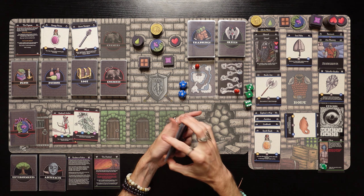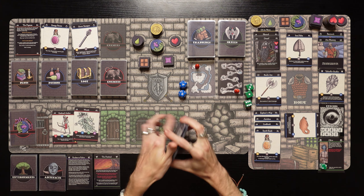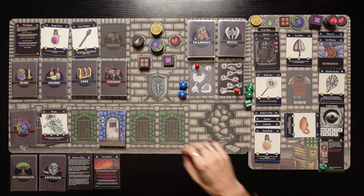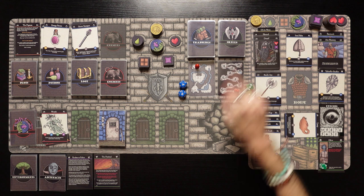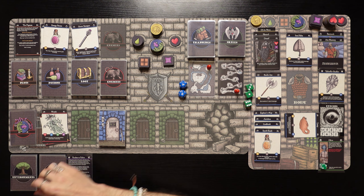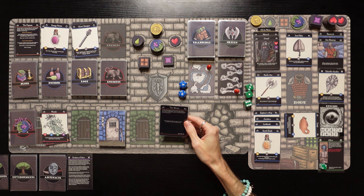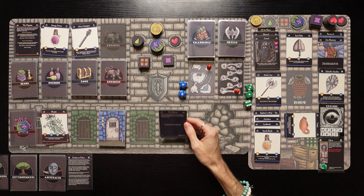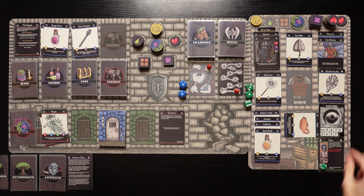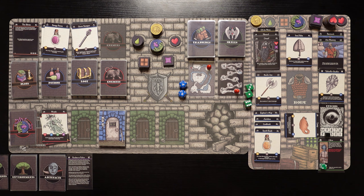Let's shuffle up the dungeon deck. We're going to eat our one ration — we're at full energy, we've got no poison, and we're moving into level two of the dungeon. We draw a plot card first — it is the shrine. In the clearing, you find a towering shrine covered in vegetation. Gain blessing tokens equal to your position on the morality track. We're at negative five, so we don't gain any. But we do get three icons, going up to four. I like the three icons, except we don't get any blessing tokens.